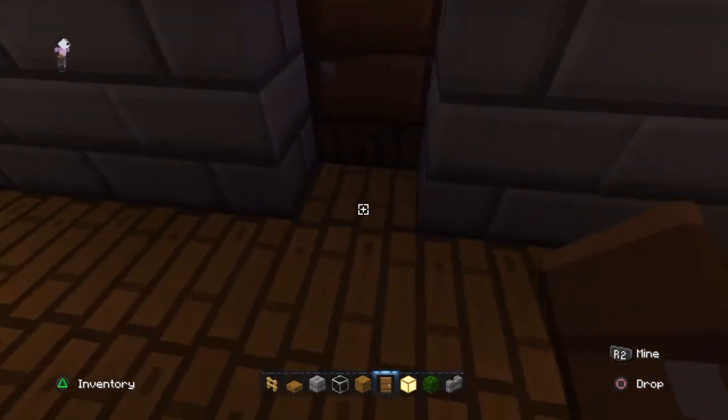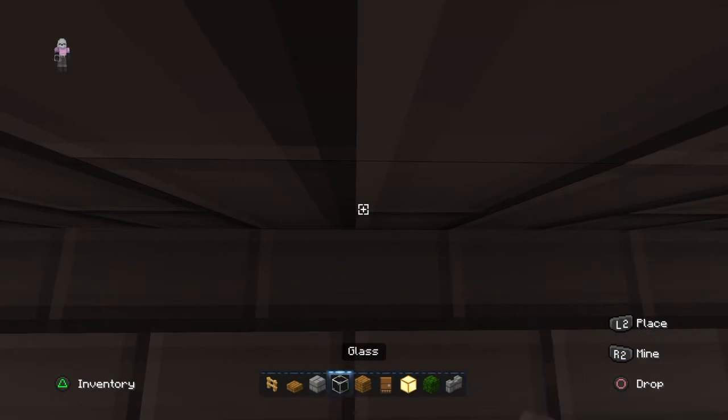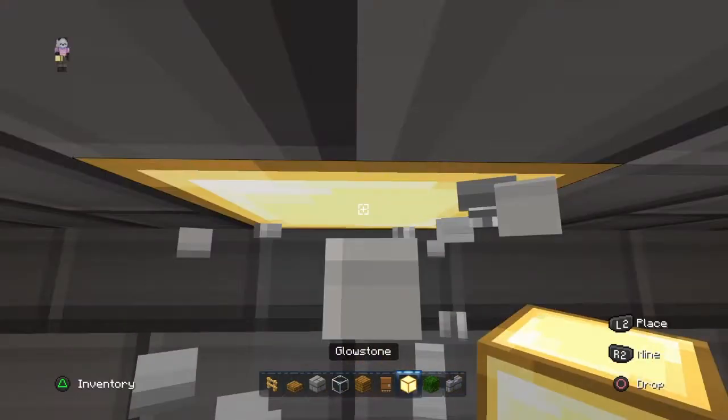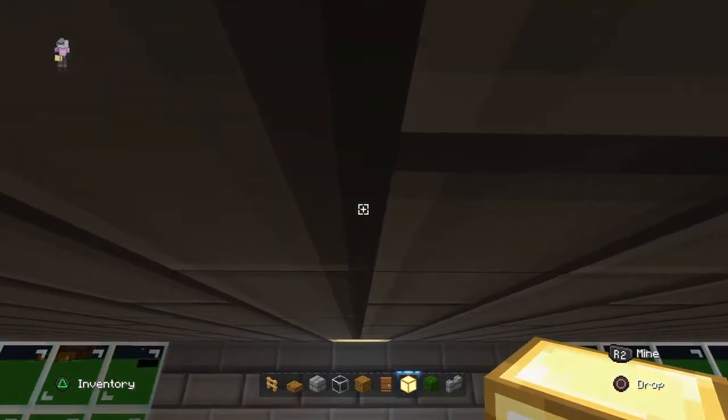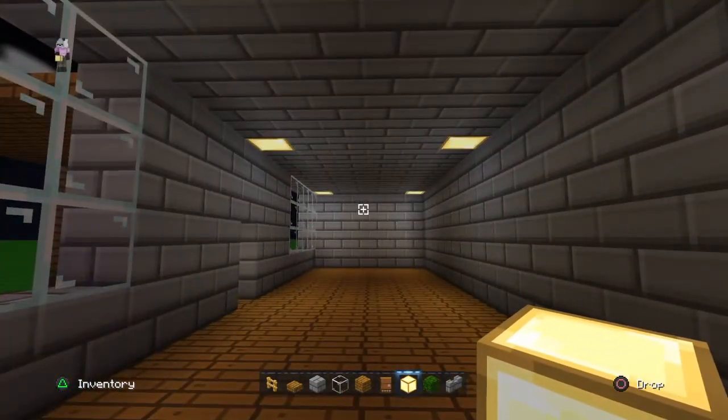It should be looking like this. When you see the door, go all the way to the top and place glowstone, then go all the way to the back and break and place glowstone just like that.